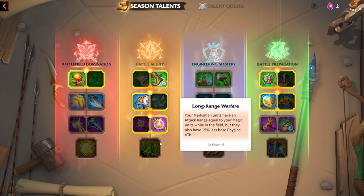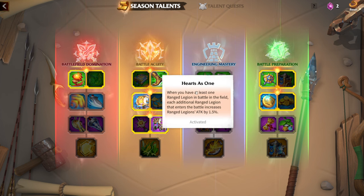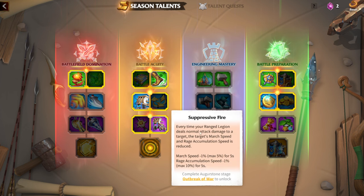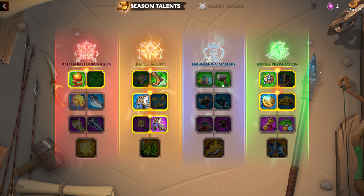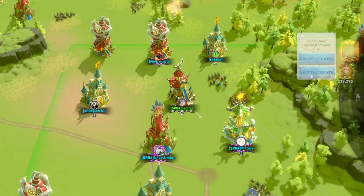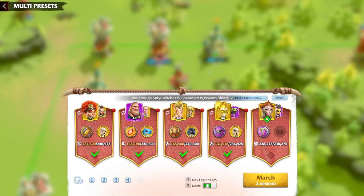The beauty of the whole season is long-range warfare. There was a lot of criticism about the 15% less physical base attack, but I'm mitigating it with Hertz As One. We'll also check the policies, where you get additional damage for marksman too. Soon I'll be able to have Suppressive Fire. This is currently my build for this moment in the season while I'm fighting.